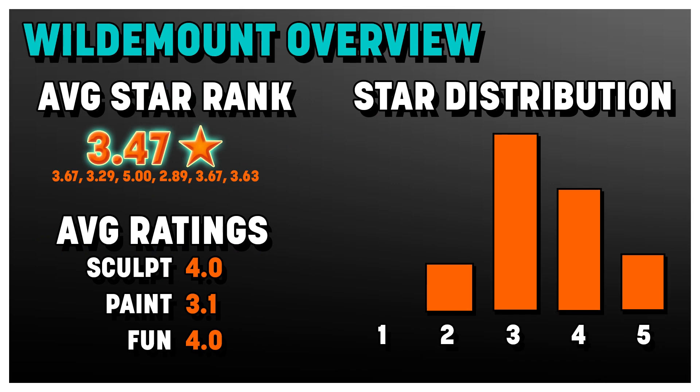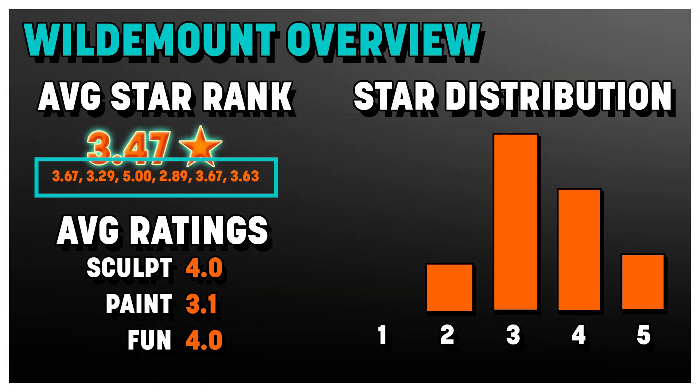These are fantastic minis — I'm very impressed with the diversity and variety of this entire line. Our star distribution is very positive, with zero one-star minis. Both sculpt and fun achieved a 4.0 average rating, which is a massively good showing for the set. Our average star ranking is 3.47, which is certainly above the 3.0 average I'd expect from WizKids. Looking at individual sets, we've got significant disparity — the 5.0 is from the Udak box, which is just a single mini, so I wouldn't count that. It looks like Monsters 1 and Kryn Dynasty and Zorhas are the standout boxes, with the Dwendalian Empire ending up kind of as the runt of the litter.